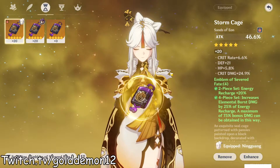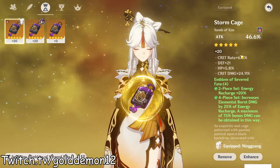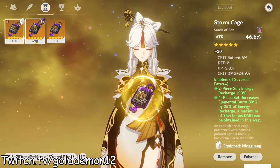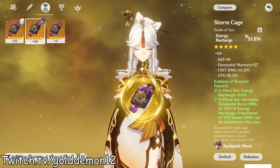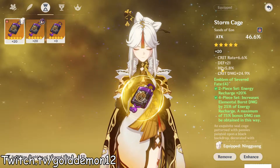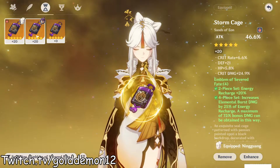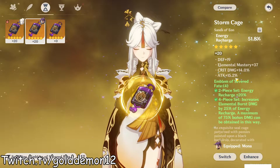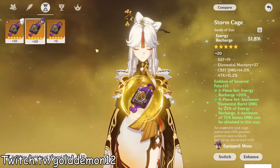I've got this attack sands, which is the same story - I plus 20'd it last night. It got some crit rate and a ton of crit damage - absolutely insane rolls. I do plan on using this one to see how it works. However, I feel like this other one might be better simply because of how much crit I have on it, making my stats pretty much 1-to-1. This one I don't think is as good, but it's still very good. If it had crit rate instead of EM that would have been better, but this is still pretty good as is.